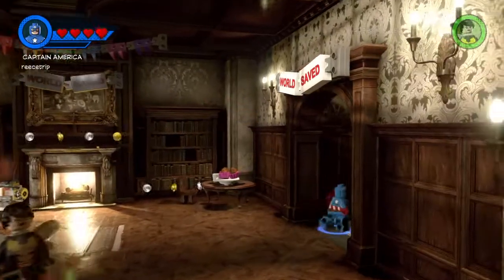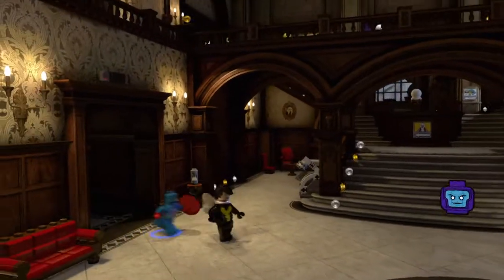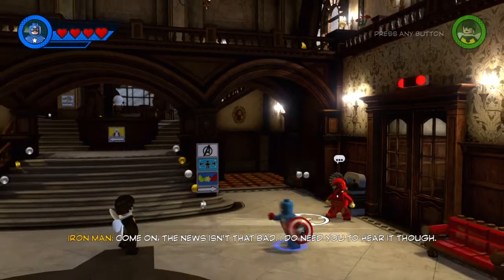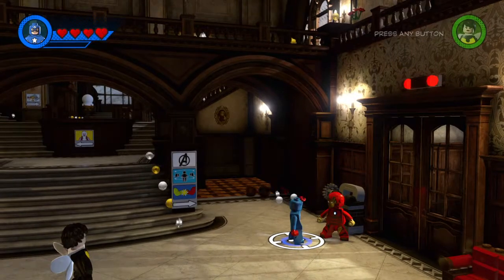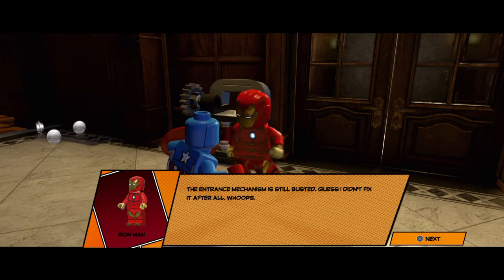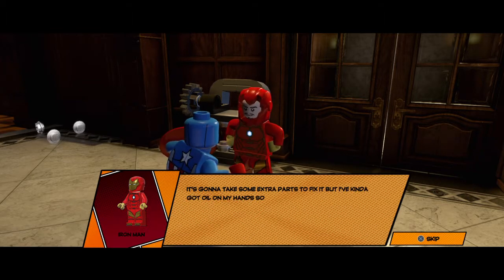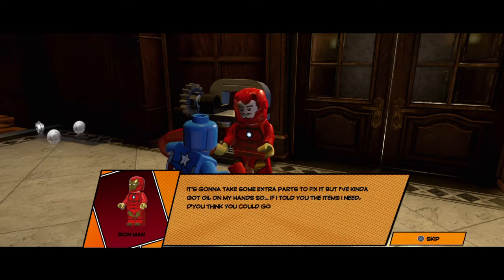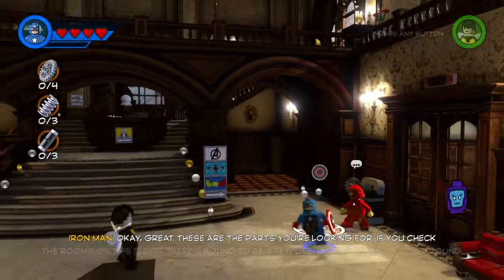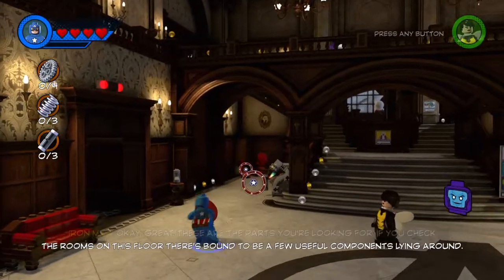Okay, we're back. Captain America is on his way. So, if I told you the items I need, do you think you could go find some and bring them to me? Yes. These are the parts you're looking for. If you check the rooms on this floor, there's bound to be a few useful components lying around.